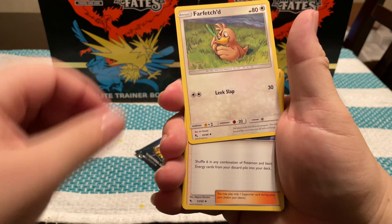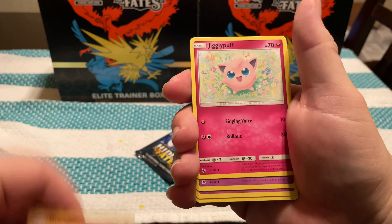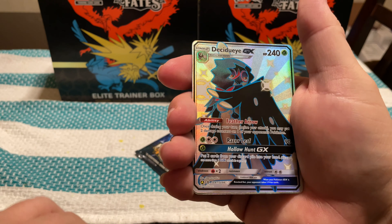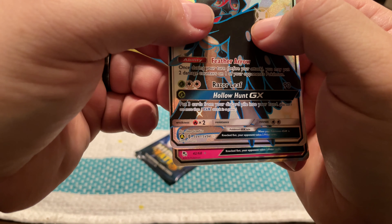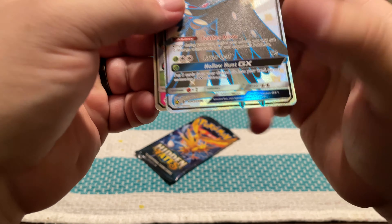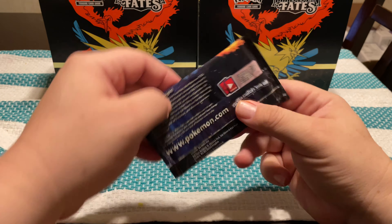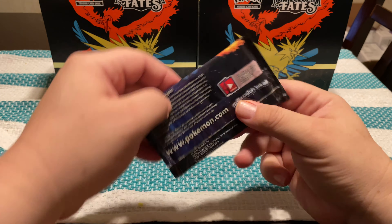Come on, Charizard! Chansey, Graveler, Giovanni's Exile, Geodude, Slowpoke, Clefairy, Jigglypuff, Caterpie, Reverse Energy, and an Electrode. Sometimes you'll see a little shine from those Reverse Holos and you think it's going to be something huge, and then that's all you get.